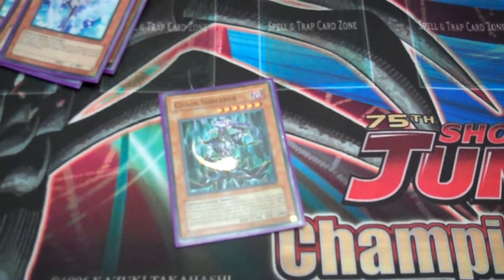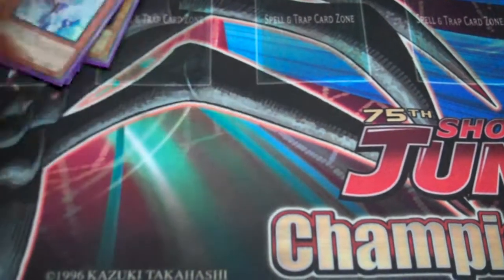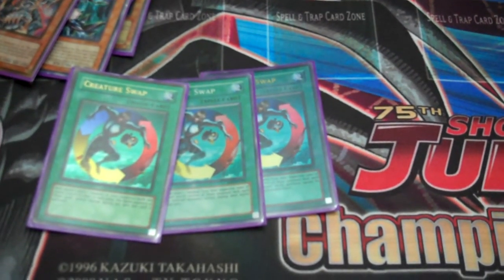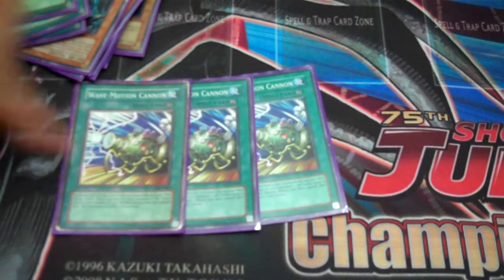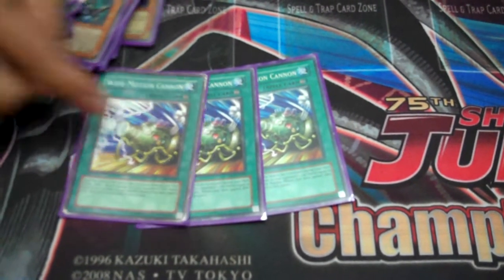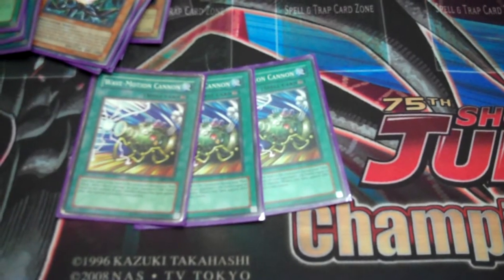Then you have the two Chaos Sorcerers — not three — and the Dark Armed Dragon wins games. Three Creature Swap, because that's what the deck's called — Chaos Swap. Three Wave-Motion: I run this because it keeps your opponent on their toes. They waste their MSTs on it, people don't usually see it coming, and then I usually win.